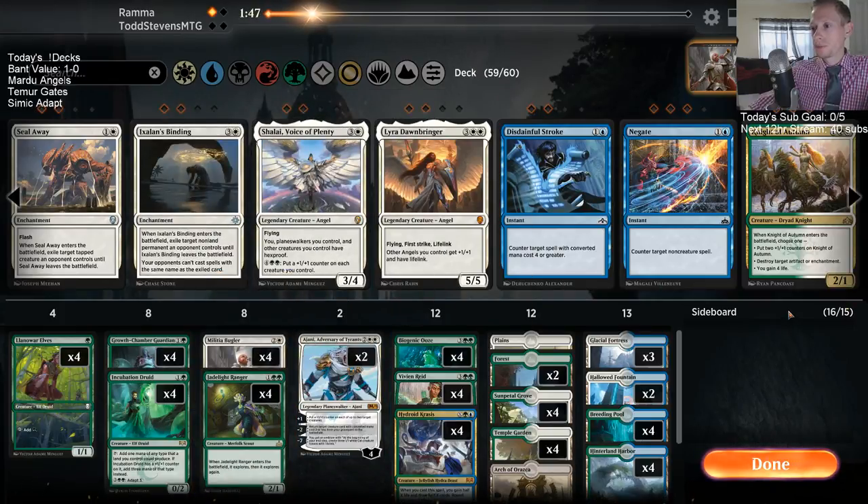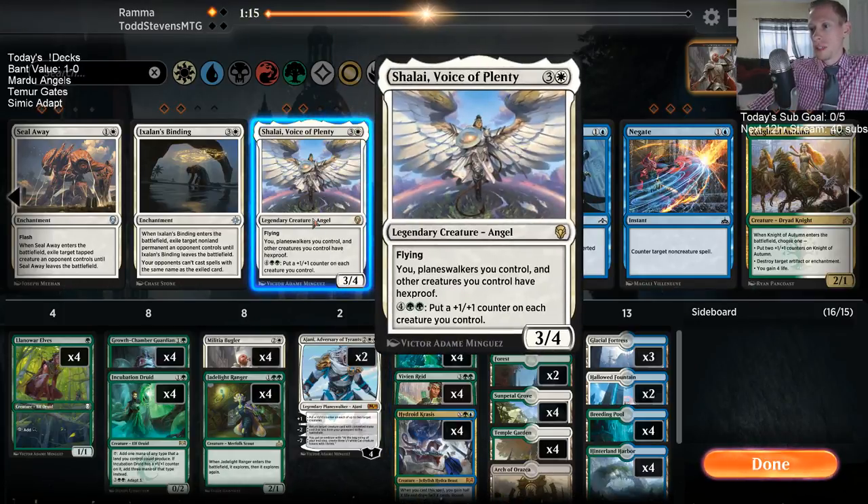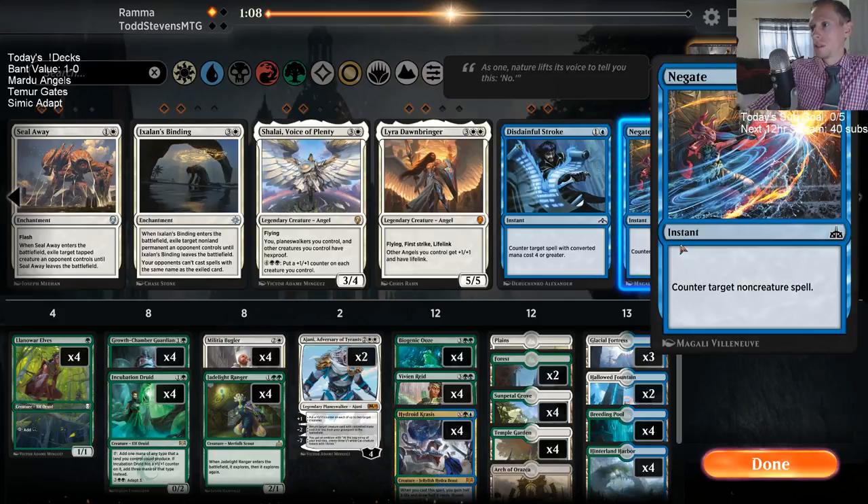I don't need this Knight of Autumn at all. Why'd you block there? Well, it was lethal — that's a good reason to block. We were at four and they were attacking for four. Shalai is like a spell in this matchup. It does get Vivian Reed countered — that's kind of all of our cards. I could certainly play a Negate for Find // Finality or Contempt. Vivian Reed is kind of like a Negate.